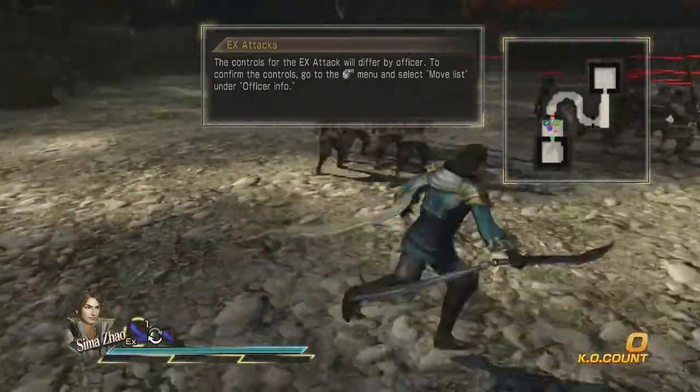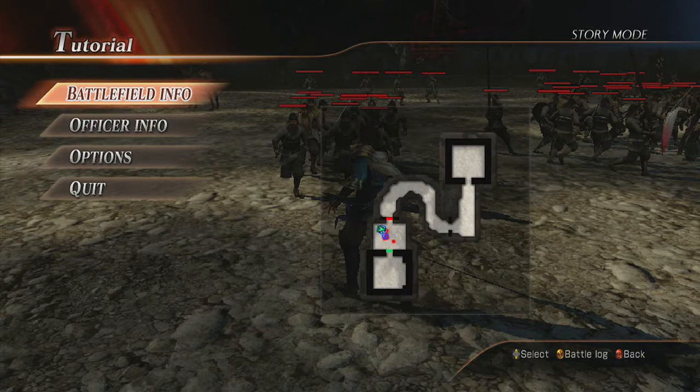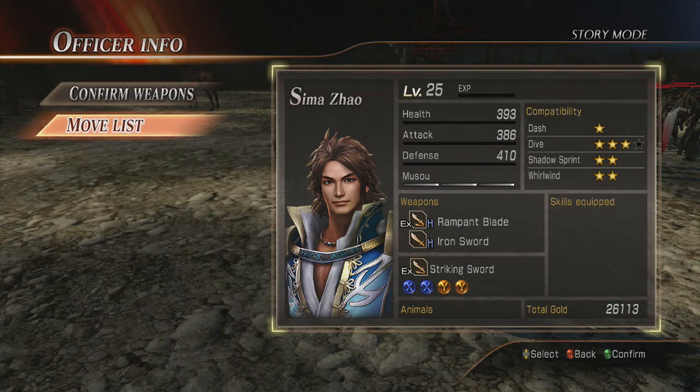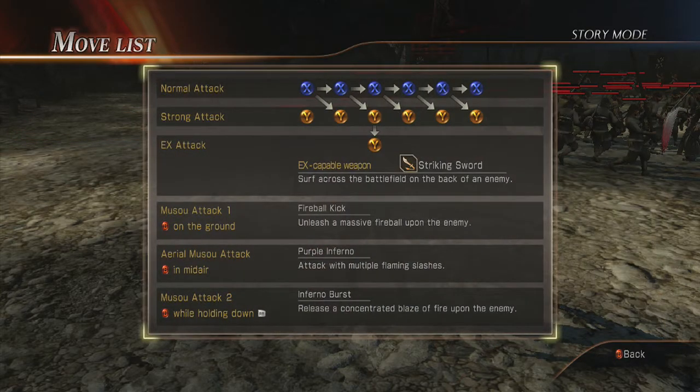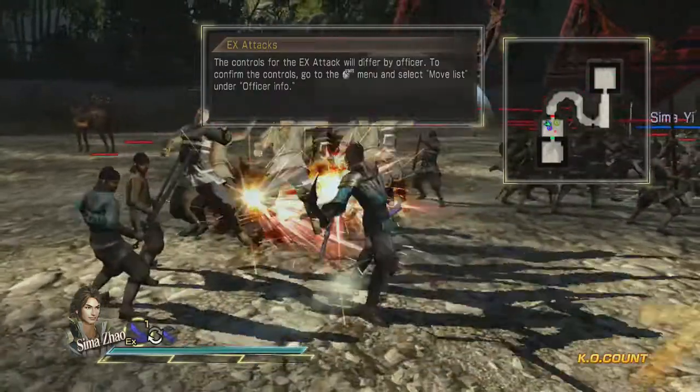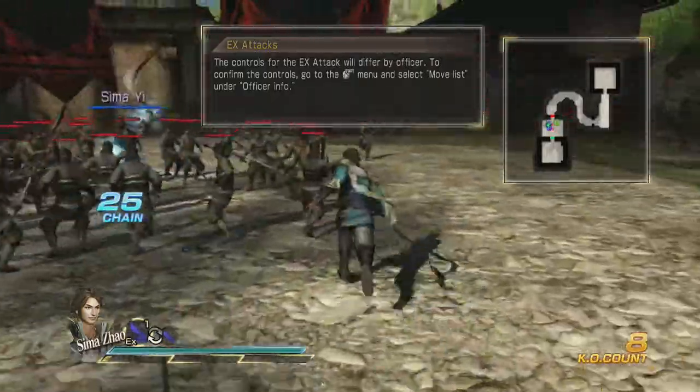An EX attack is the special attack that only the officer with the EX weapon can do. We're going to go to Officer Info — right down there you see it says X, Striking Sword, that's his attack. X, X, Y, Y. There's also a more detailed list right here where it tells you what each of your Musou attacks are, and also the X-capable weapon and what the X attack does. For our combo we're trying to do today, it is X, X, Y, Y. And you'll know you've done it successfully when you see a little flash.